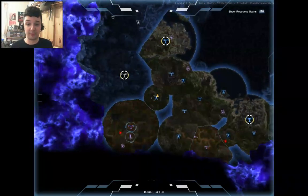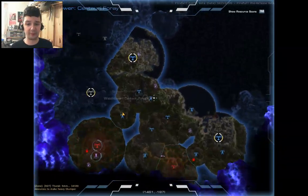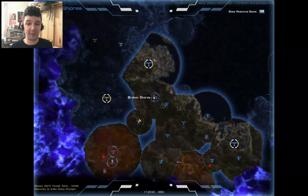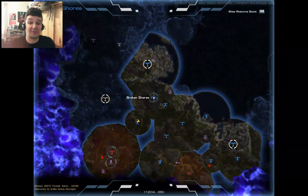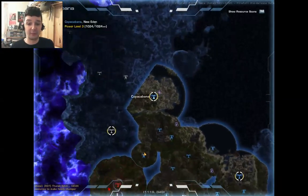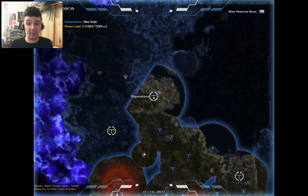I'm at Watchtower at Broken Shores. So there are Watchtowers and there's a central kind of place. Broken Shores is a place and currently it doesn't have a lot of power. Whereas Kokobana is where everyone starts and it's basically the hub place.